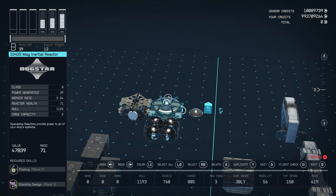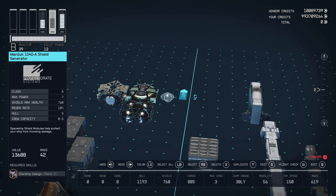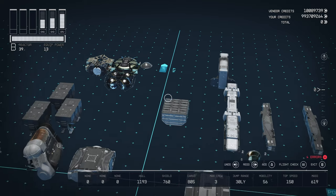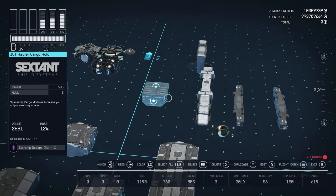For engines, we've got two White Dwarf 2030 engines from Reladyne — A-class, 3 power, 13,020 engine thrust, 20,100 maneuvering thrust. Then we have three Deimos 320 CB landing gear, 3 thrust each. We've got a single 500T Helium-3 tank from Ballistic Incorporated, 210 fuel. The 1040S Mag Inertial reactor from Dogstar — B-class, 39 power, 1125. The RD-3000 Beta grav drive from Reladyne — B-class, 10 power, 36 jump range, 30 light-years. And a Marduk 1040A shield generator from Protector Systems — A-class, 7 power, 760 shield. We've also got a 10T Hauler cargo hold, 585 capacity.